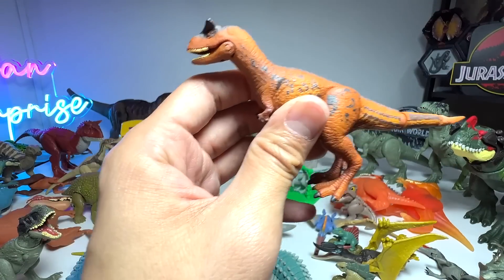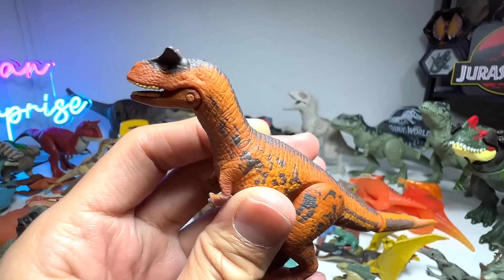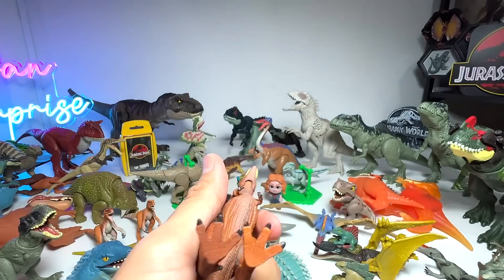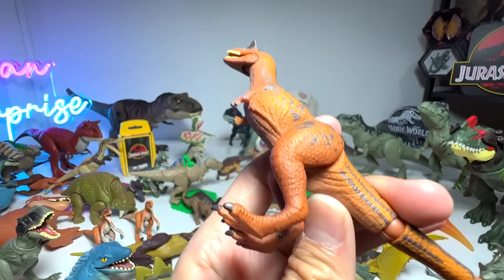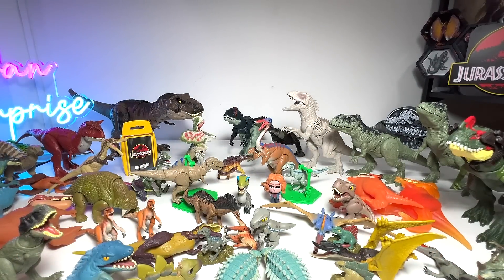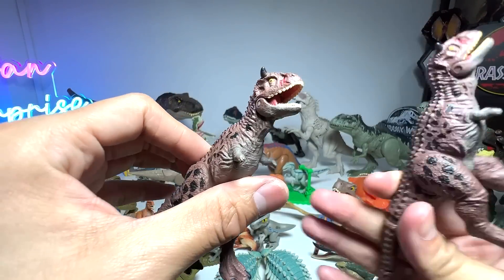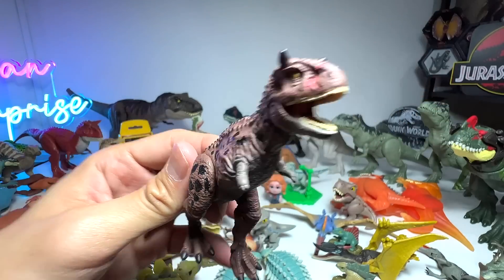This Carnotaurus is actually, in my opinion, not an accurate Carnotaurus because the horns are very weird. They basically used a sculpt they had created from their own dinosaur line — not the Jurassic World line — and produced an inaccurate Carnotaurus. But later on they developed the Carnotaurus into something more movie accurate. This is basically Carnotaurus Toro — very, very beautiful and really well done.